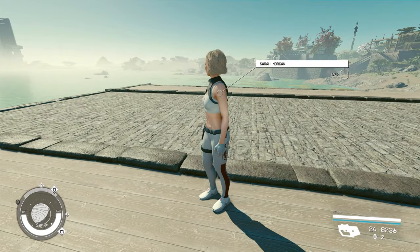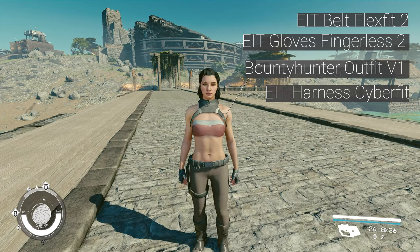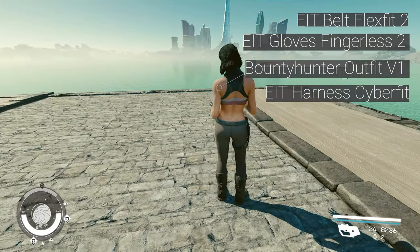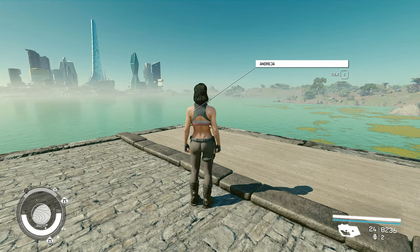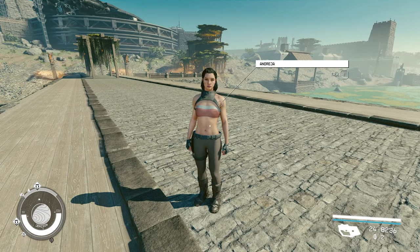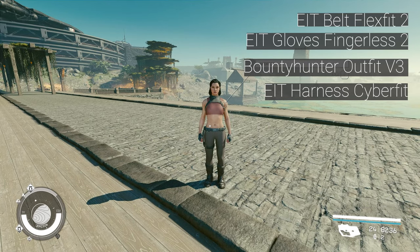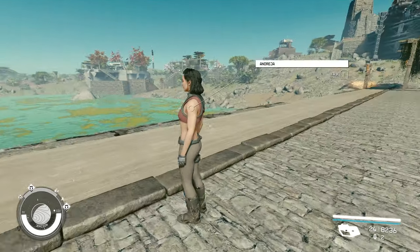So now let's move to Andreja. In no particular order, this one is pretty good — this is the Bounty Hunter outfit, I think it's Bounty Hunter 1. I also added the harness, the belts, and the gloves. Pretty good look on her. Actually, this outfit also looks good on Zara as well — I didn't want them to wear the same thing, so it ended up with Andreja. Now, if for some reason you feel like this is too revealing, you also have the Bounty Hunter version 3, where it has more coverage at the top. So if you prefer that, you also have that option.